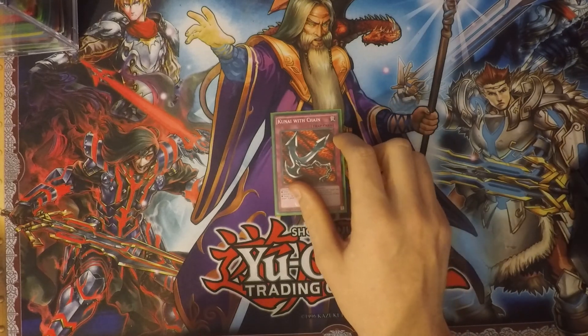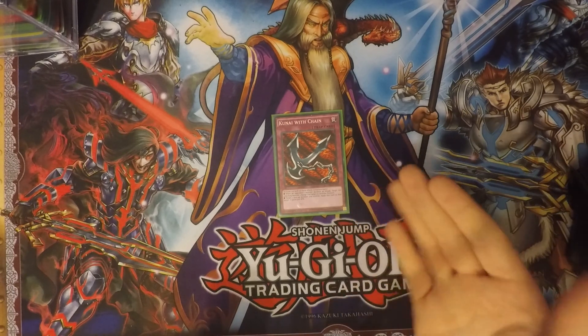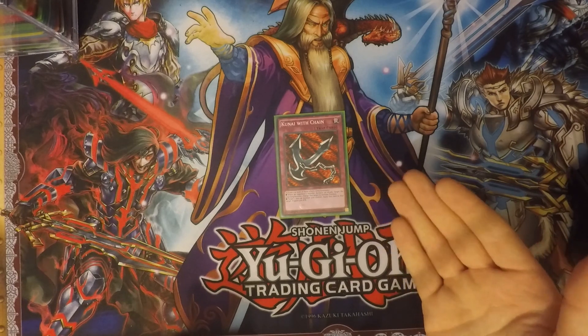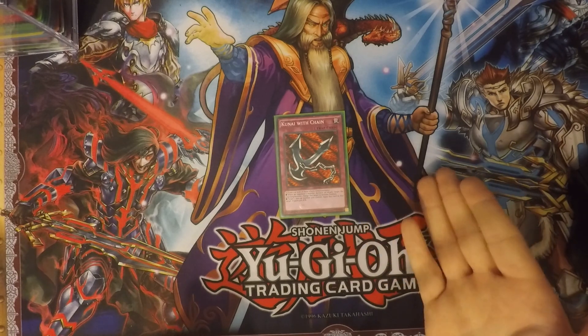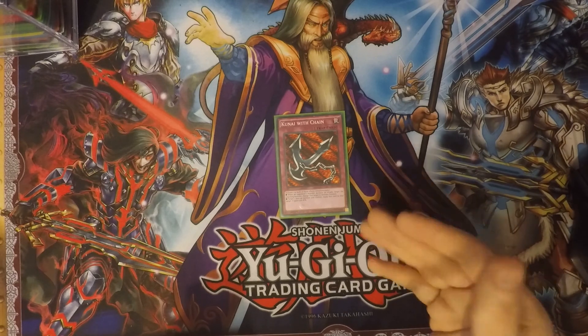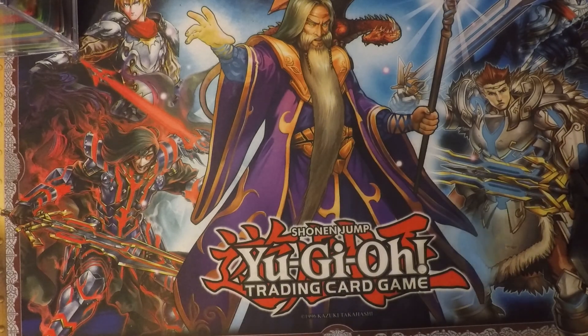Next up I run one Kunai with Chain — a classic card I threw in for the fun of it. You can activate either or both of these effects: equip it to a monster and it gains 500 attack, or change an attacking monster to defense position. It's a nice trap card.